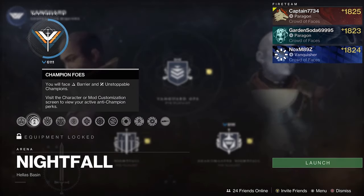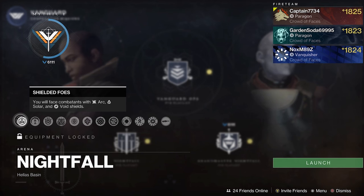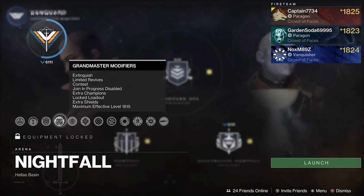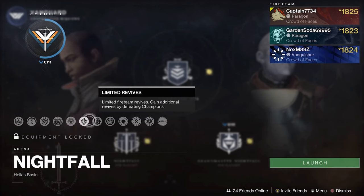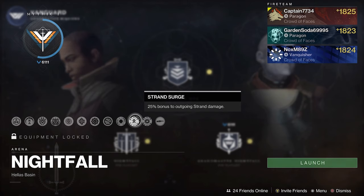This Grandmaster contains Barriers and Unstoppables. All three shield types are present within the GM, with the threat being Solar. At the time of recording, the Surges were Void and Strand. This could be different for you depending on whether you do the GM on the week it comes out or later through your Conqueror title, so always double check what the Surges are and match subclasses and weapons to them.